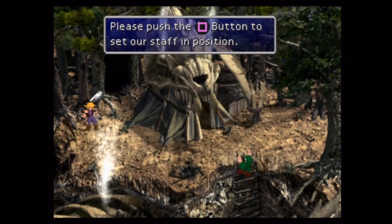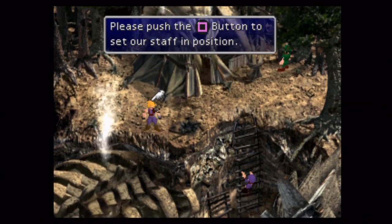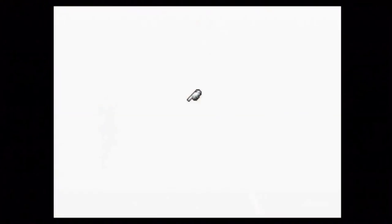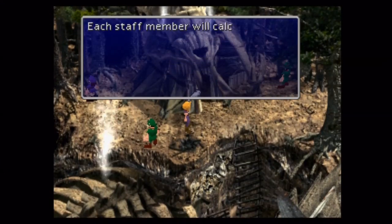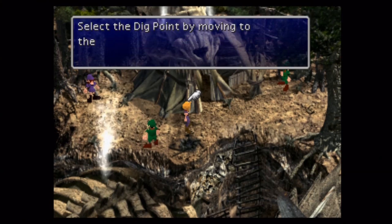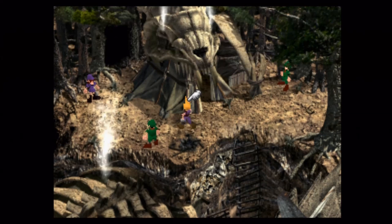I usually set up the workers in the same spot. You can hire a total of five workers, and what they do is move to a spot, then once you blow up the bomb, they will turn and point towards the treasure. The more workers you have, the more likely you'll be able to find the treasure, and obviously placement is pretty key too.